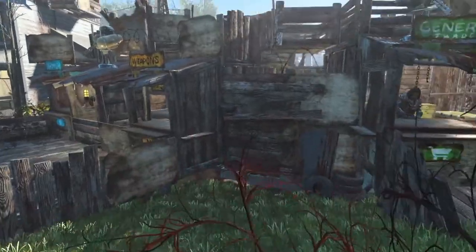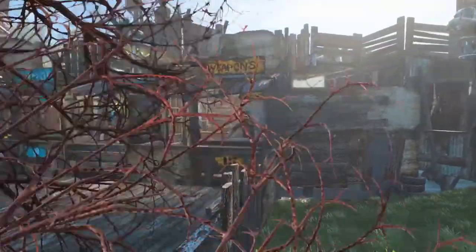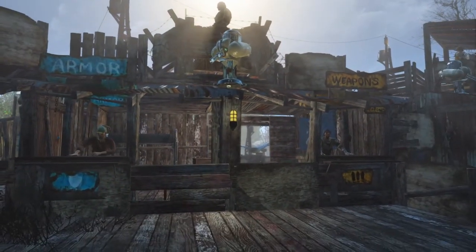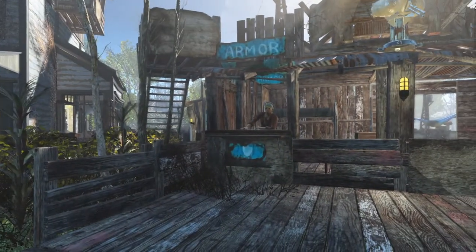Come down here. Little junk wall there, protecting them between the two shops. Got the weapons there, again with a machine gun turret, guys on the top protecting the place, and the armour there.